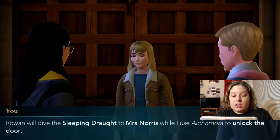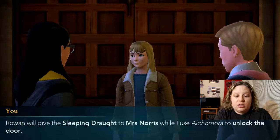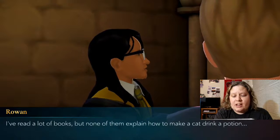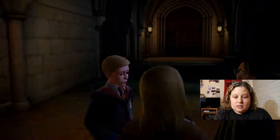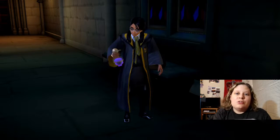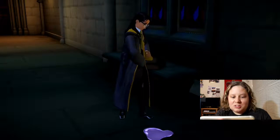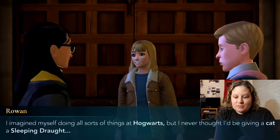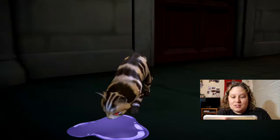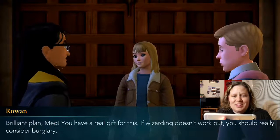Ben will keep watch, Rowan will give the Sleeping Draught to Miss Norris, and I'll use Alohomora to unlock the door. Rowan says he's read a lot of books but none explain how to make a cat drink a potion. I mixed it with milk — just pour it on the ground and she should lick it up. There Rowan goes pouring the potion. 'I never thought I'd be giving a cat a Sleeping Draught.' It's working! She's out. 'Take a little nap, Miss Norris.' 'Brilliant plan, Meg. You have a real gift for this — if wizarding doesn't work out, you should consider burglary.'